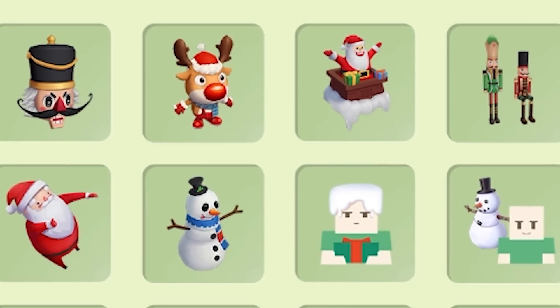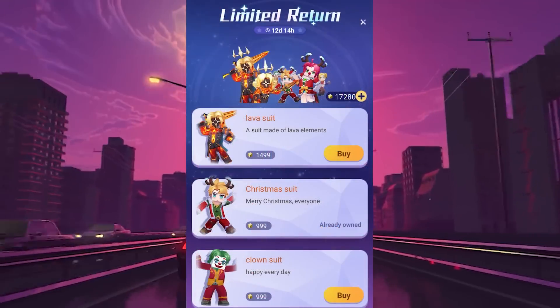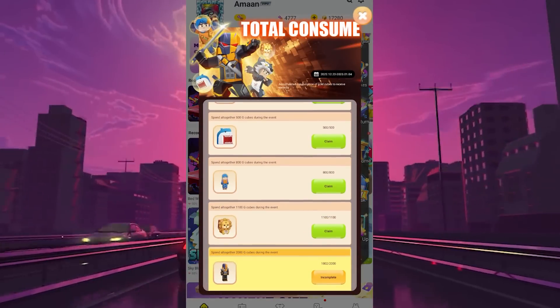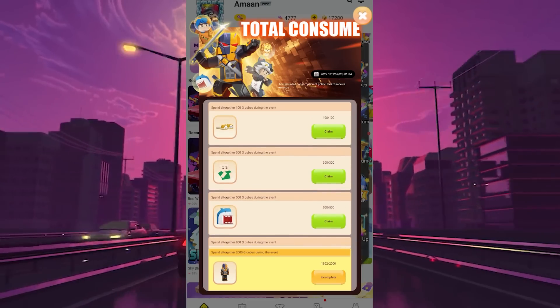They have a lot of new interesting stuff for sure. This is yet another limited return event — I already have these two skin sets, but I might actually consider buying the lava suit. There's another event called total consume. This event gives new items for spending G cubes on random things. Let's claim the stuff.